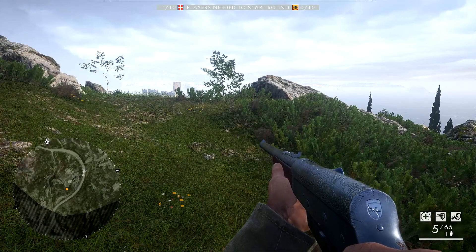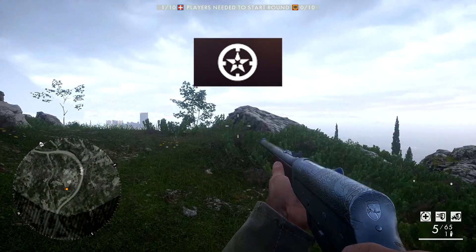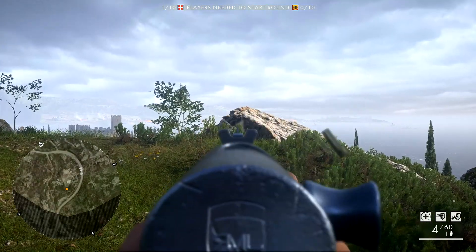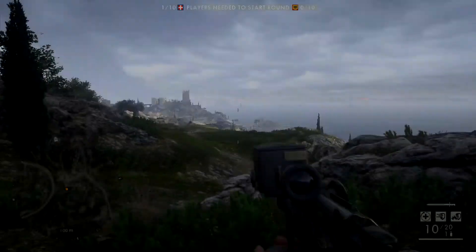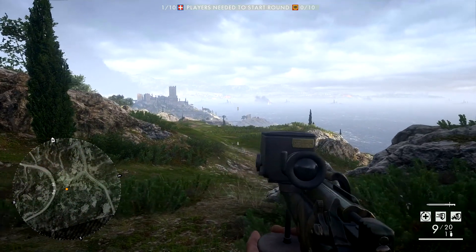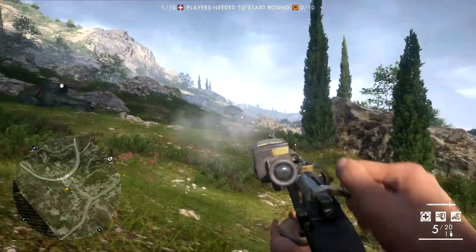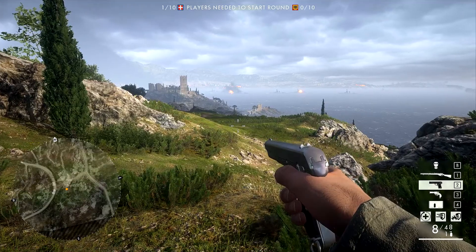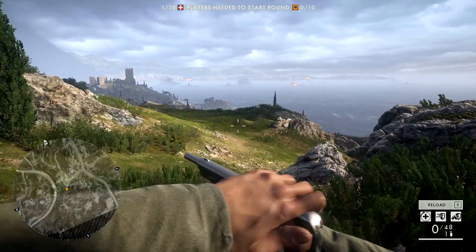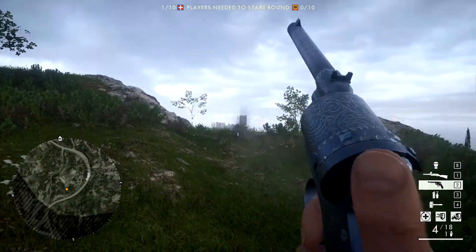Moving on to the Squad Leaders — there are two different Squad Leader classes available. The first one is called the Control Leader. The first primary weapon available is the Auto Loading 8.35 Factory and the second primary weapon is the SMLE Mark III Marksman variant. As for secondary weapons, he has access to the MLE 1903 and the very powerful Gaster M1870 Six Shooter.